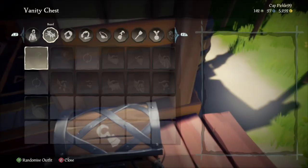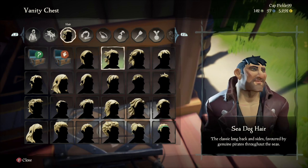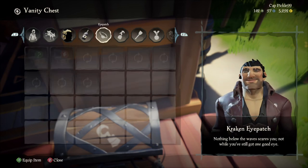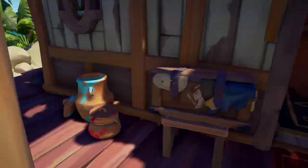Now we're going to go into the vanity chest and put on the Sea Dog hair. Once you put on the Sea Dog hair, for hair color you're going to want to put on Shadow Black, no eye patches or any vanity, and then you want to put on the Imperial Sovereign beard.